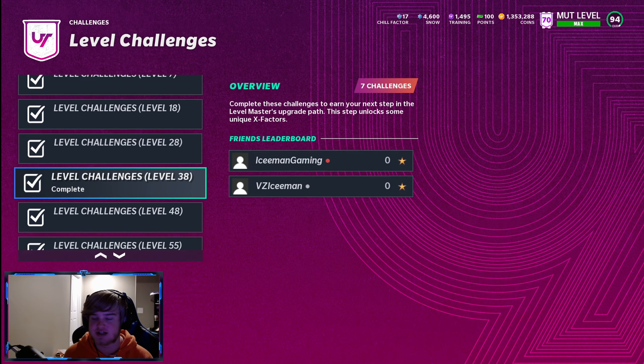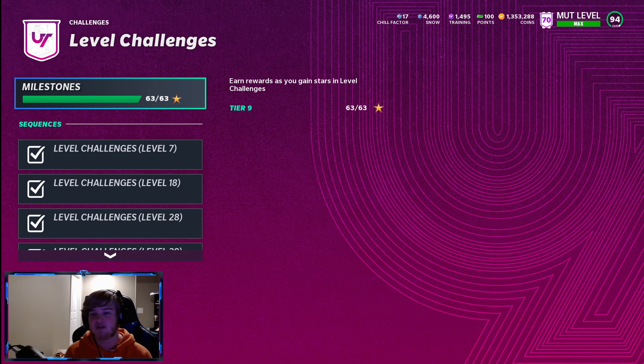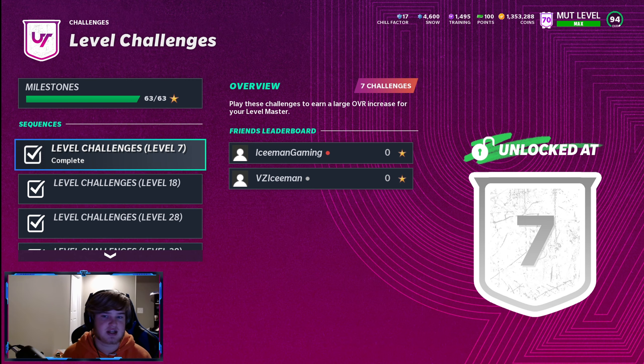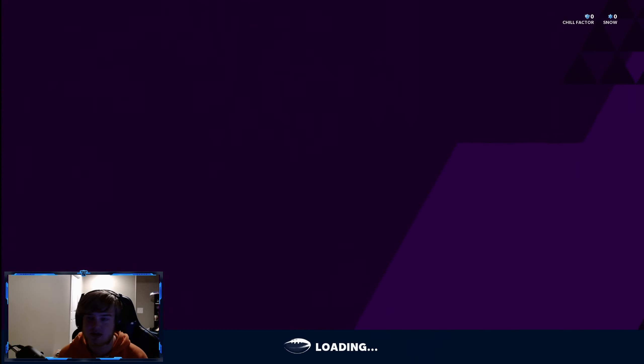There are also level challenges — make sure you finish those. When you first get the game you'll also receive an Andre Johnson card. As you level up and do the level challenges, he keeps getting better. He's a really good receiver to start your team off with if you're consistently upgrading him.